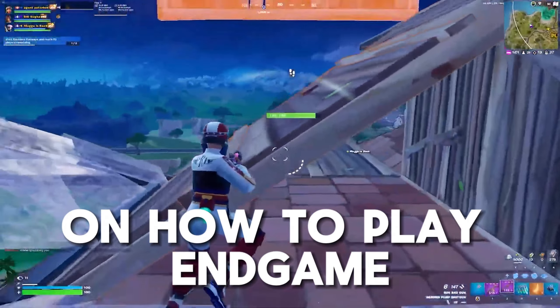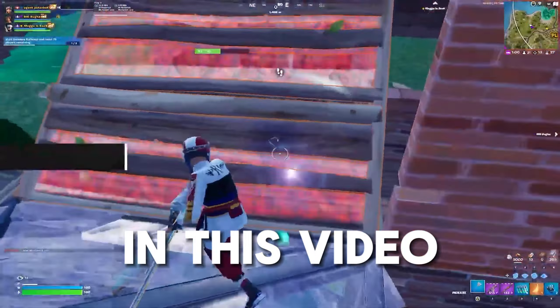I won't go too much in depth on how to play end games in this video. Just make sure you rotate with the wooden box up in hard mats and make sure you stay front side on good layers, as you can get jumped on by fists. Look back for kills if you have decent mats, and look for opportunities and players if you're low on mats.